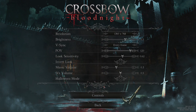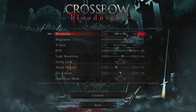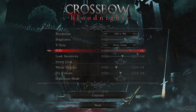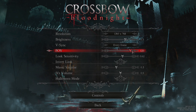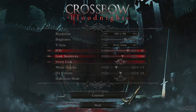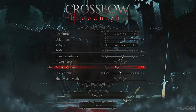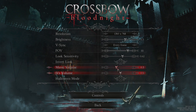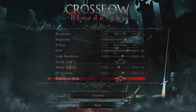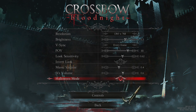Settings: we've got resolutions, brightness, V-sync, field of view — 150 to 120, pretty good difference, I'll keep it at 120. Sensitivity looks fine, I will not invert look. For audio you just have music and sound effects — let's bump those up a little bit. There's also a Halloween mode but I'll play the standard game first.